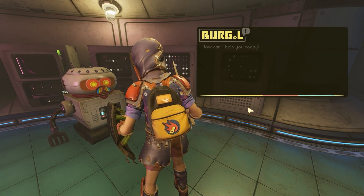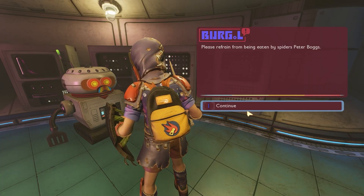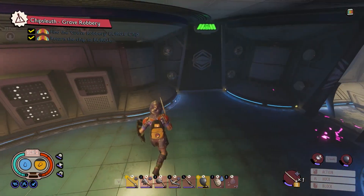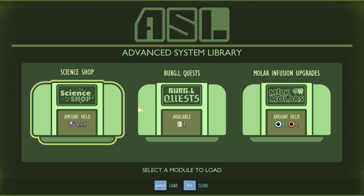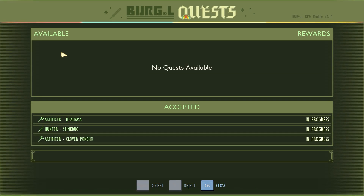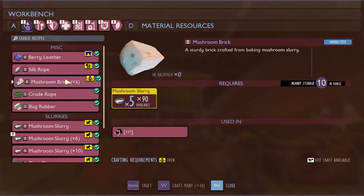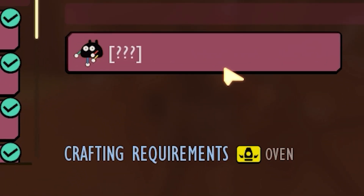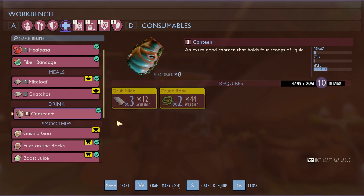Burgle chip delivery. Oh good lord - Pete Boggs. My name is a pun. Now I purchase fiber bandage efficiency and canteen upgrade recipes, grab the hillbasa artificer, stink bug hunter, and clover poncho artificer quests, and finally increase my max stamina. It says what the symbol is at the bottom - one of these chips must have an oven recipe. A healing splash of filtered blood jelly - ew. This canteen holds four big sips. You know I need that.